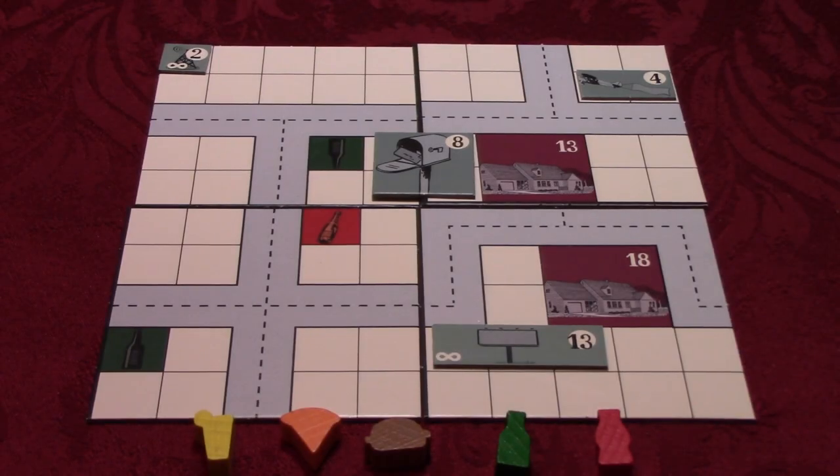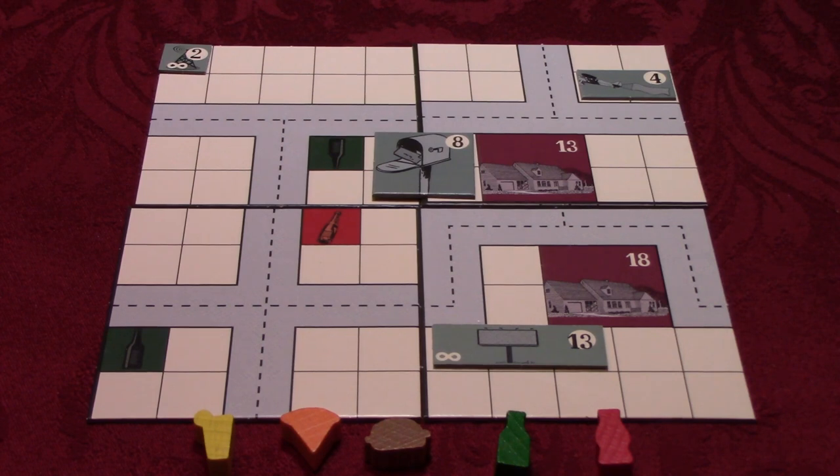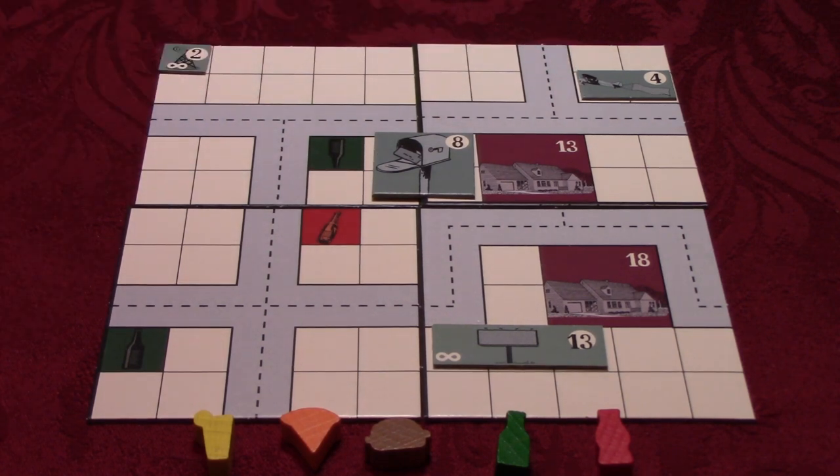Players earn money by selling food to the houses in the neighborhood. Households are easily influenced by marketing, which comes in the forms of billboards — which only affect adjacent houses and last for a maximum of two turns — mailboxes for any houses on the same side of the street without crossing the street for a maximum of three turns, airmail along either a vertical or horizontal line of tiles for a maximum of four turns, and radio broadcasts which affect the tile it sits on and all surrounding tiles for a maximum of five turns.